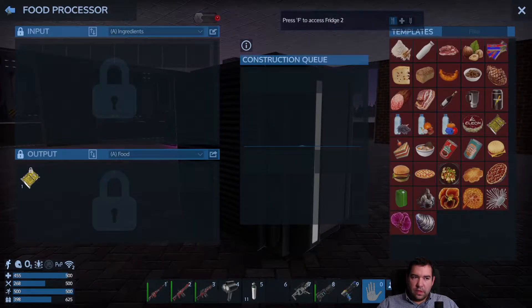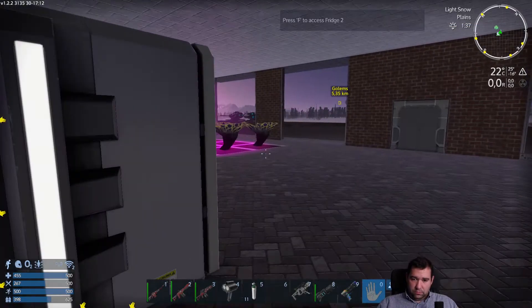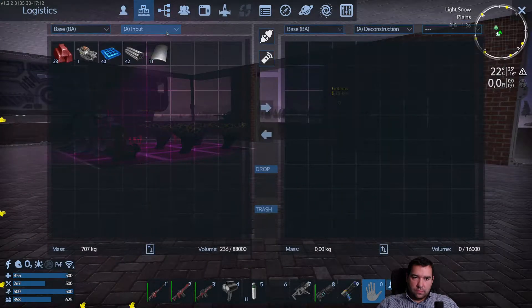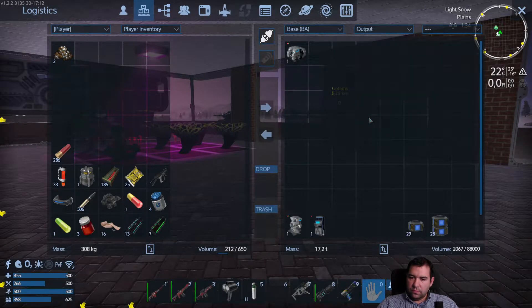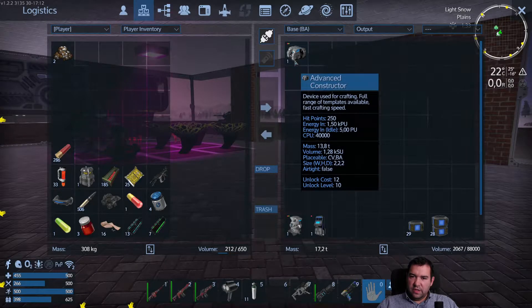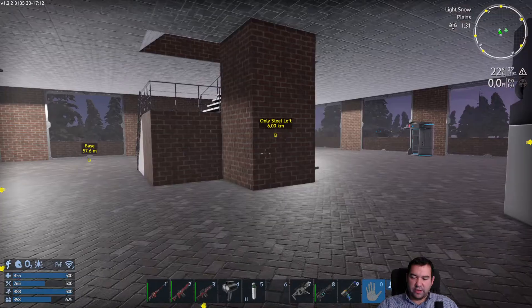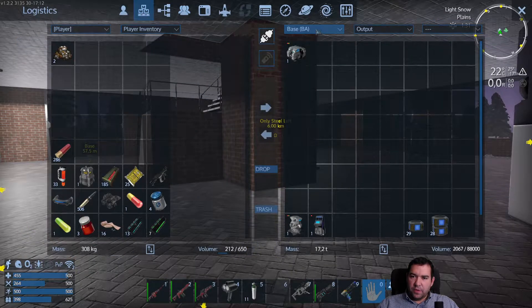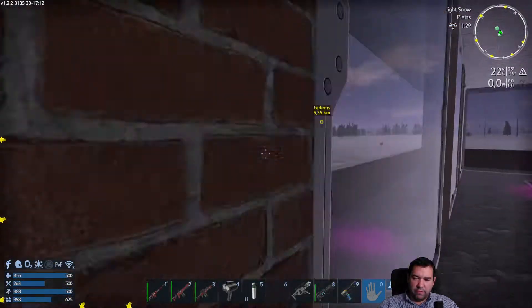The food processor is offline because we removed it. What I also did, because I needed to fit more stuff in the input — I constructed a few things in the Wayfarer.